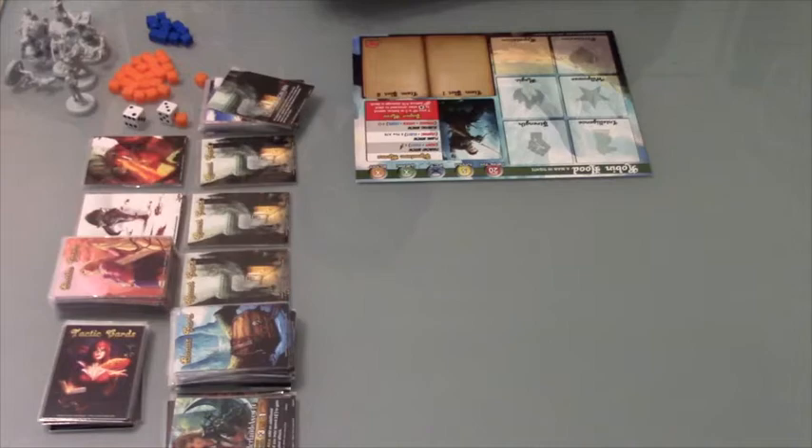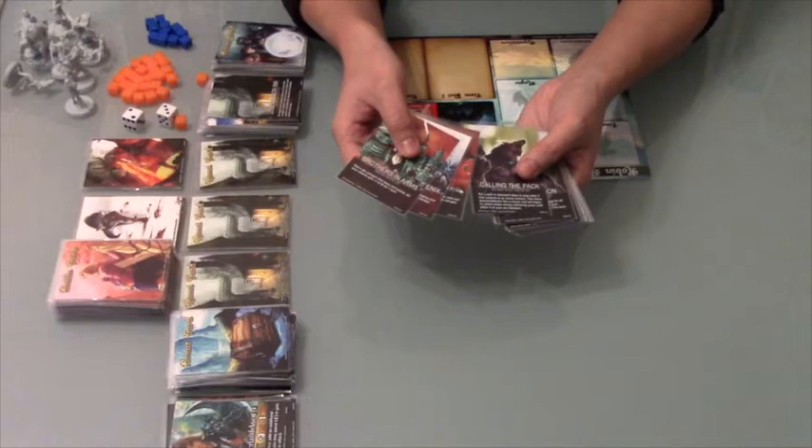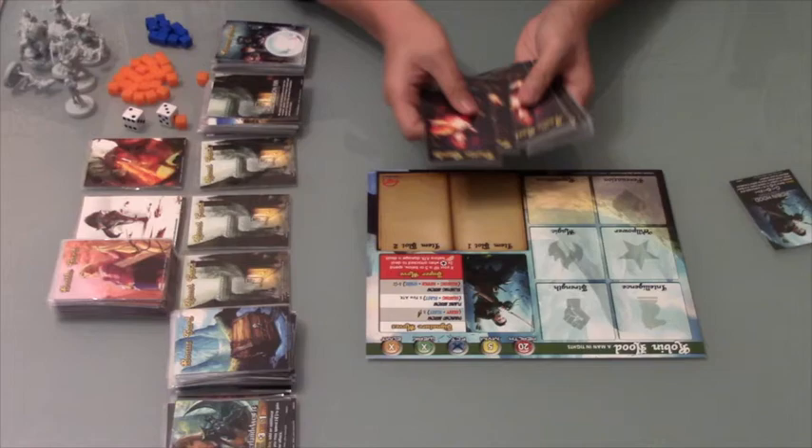Tactic cards are selected when you pick a character — you find their three tactic cards to use in the game. Since I already picked Robin as my character, I'll pick Robin's three tactic cards and put the rest aside. Let's talk about the character board now.